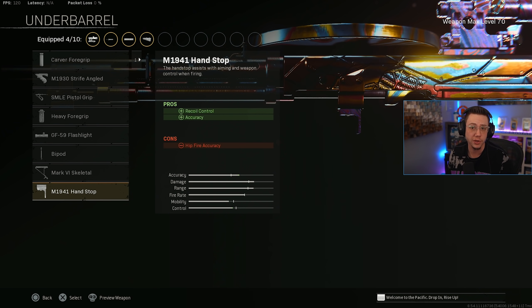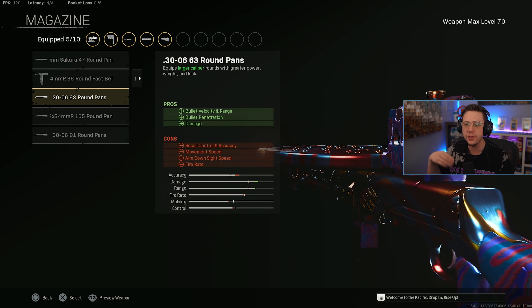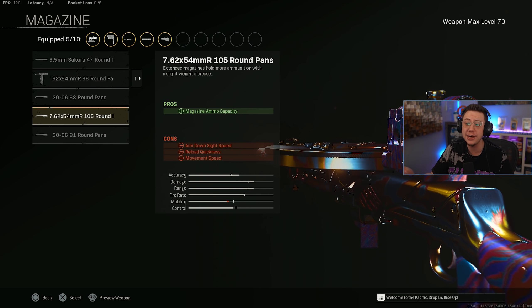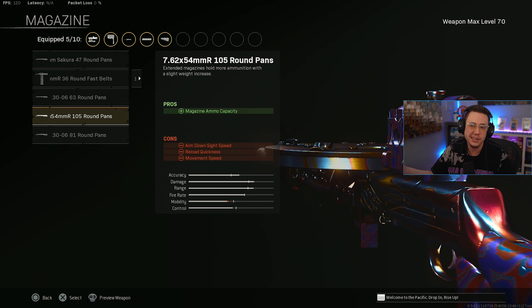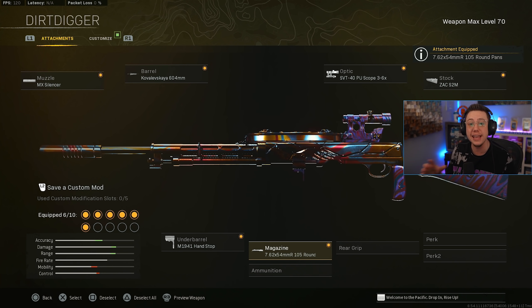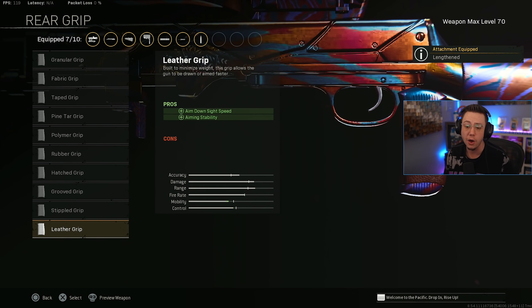For the underbarrel, I'm going with the Hand Stop — it helps out a bit more with horizontal recoil than the Carver would. For the magazine, I tested a couple of options, specifically the 30-06 rounds because they increase damage, but they just didn't feel good and I wasn't a fan. I simply prefer the 105-round pans extended mag. The reload is rough — there's no denying it's way worse than the Bren — but 105 rounds is plenty and you don't have to reload all that much. Just avoid reloading mid-fight and get that reload off during cooldown after you've wiped a squad.